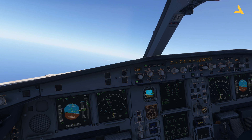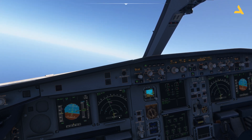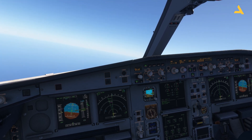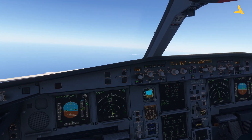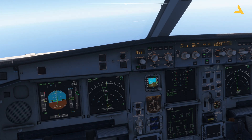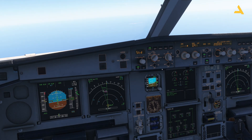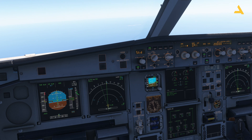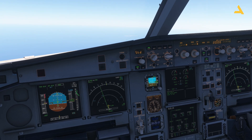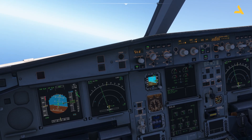For lateral navigation the plane is currently in managed mode, following the flight plan. If I move the cursor and click, the plane enters heading mode — whatever the current heading is, it gets locked. The flight plan then appears as a dotted line, and you can see the plane deviating — 0.3 nautical miles to the right. Pressing the up arrow returns to managed mode and the plane resumes following the flight plan.